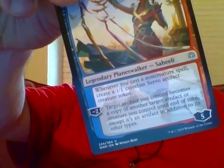Like with Saheeli Sublime Artificer here — she only has the one ability, but her static ability is: whenever you cast a non-creature spell, create a 1/1 colorless servo artifact creature token. So it's great for artifact decks. She starts out with five points, but you can only subtract two — you can't add any points to it. Target artifact you control becomes a copy of another target artifact or creature you control until end of turn, except it's an artifact in addition to the other types. Whenever they use up that number, they're gone — she could use her ability twice.